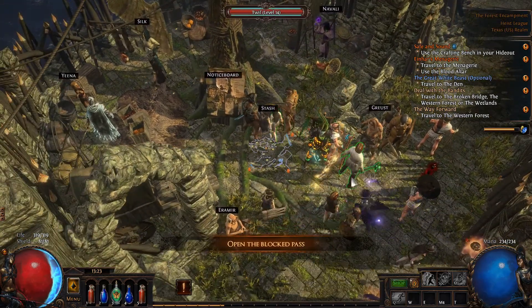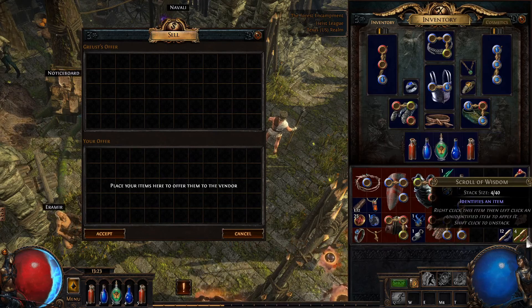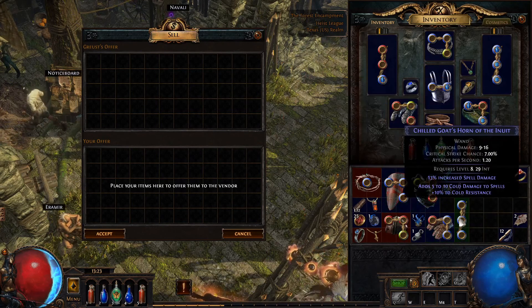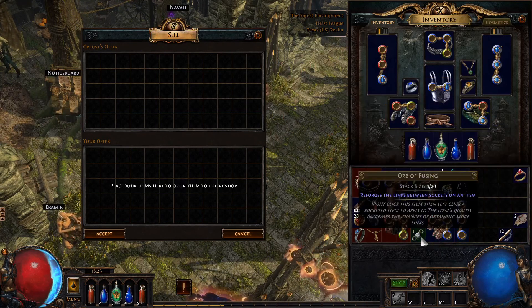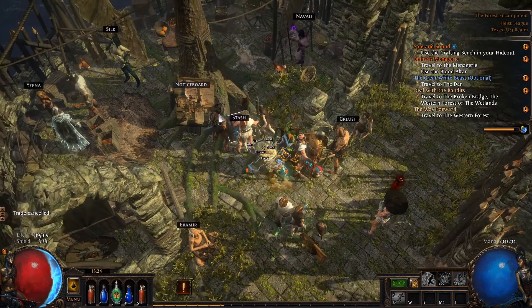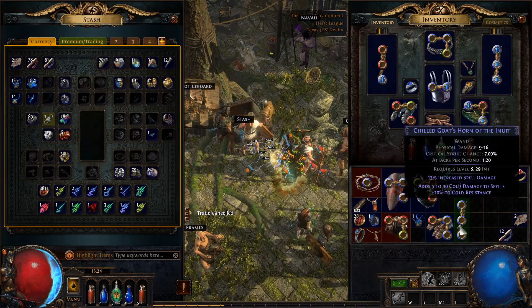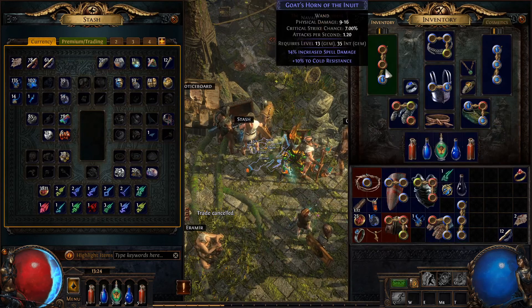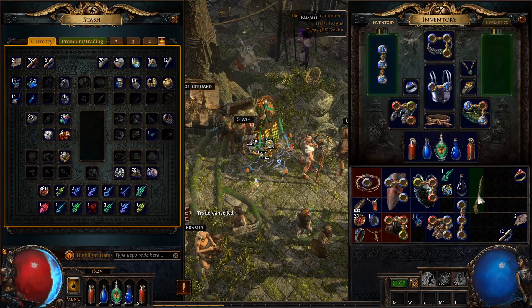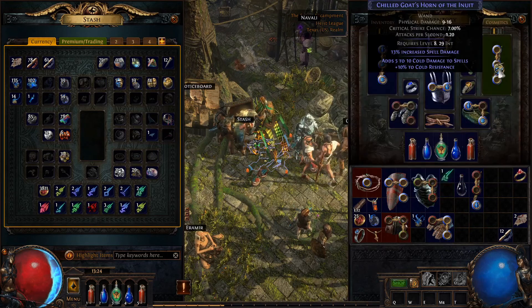I'm going to identify some of this stuff and see if we can upgrade our wand — it's a three blue but not all linked. Orbs of Fusings can be used to change the links between sockets. That was unlucky — it removed a link — but I've got a couple more, so let's see if we get lucky and link all of them. We did, so I'm going to swap this one out because we still maintain the resist but it's a better wand.